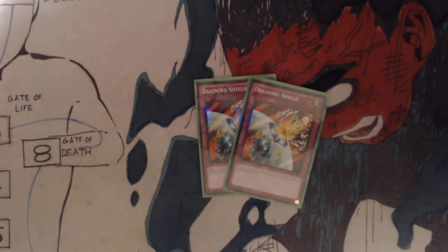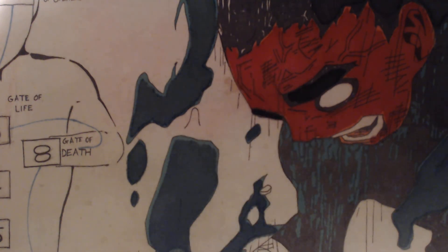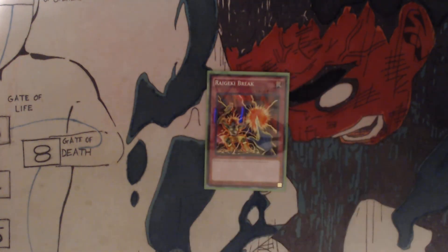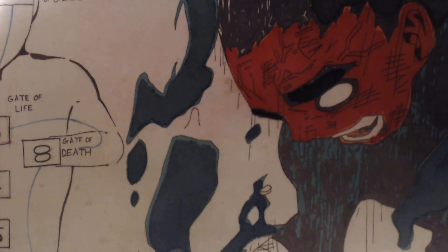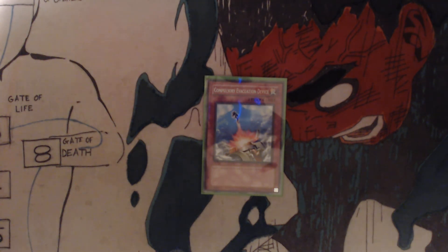You got two Draining Shield: when an opponent's monster declares an attack, target the attacking monster, negate the attack, and gain life points equal to the target's attack. One Raigeki Break: discard one card, target one card on the field, destroy it. One Compulsory Evacuation Device: return one monster on the field to its owner's hand.